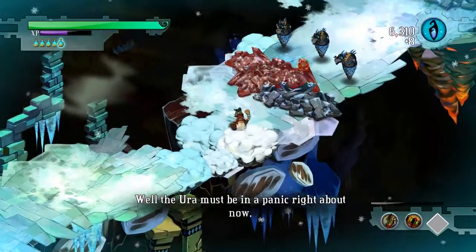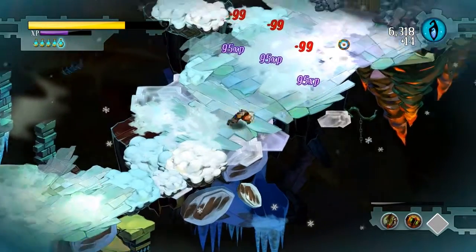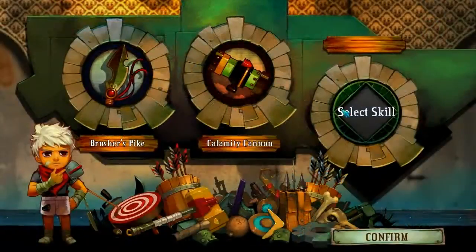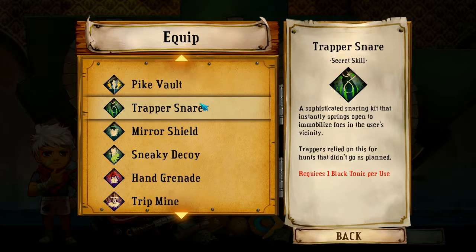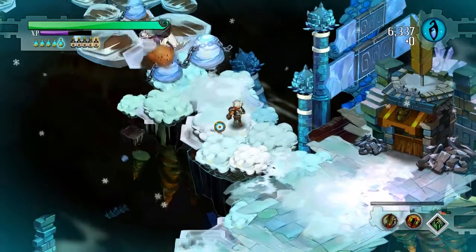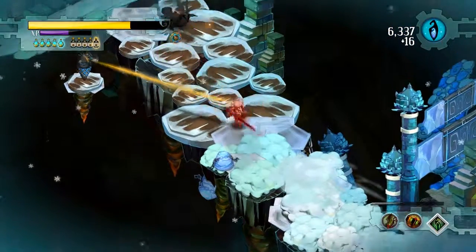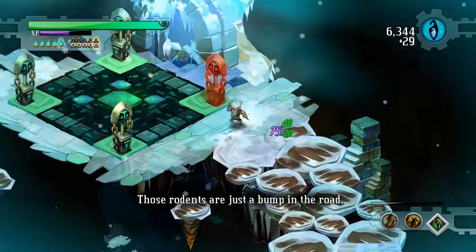Well, the Ura must be in a panic right about now. Trap-a-snare? I don't remember getting that. A sophisticated snaring kit that instantly springs open and immobilizes foes in the user's vicinity. Trappers relied on this for hunts that didn't go as planned. Alright, let's try it out then. They even sick their little rattle-tailed pets on the kid.